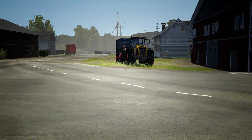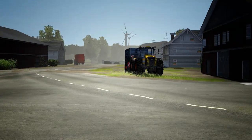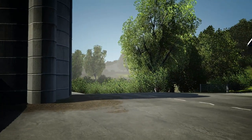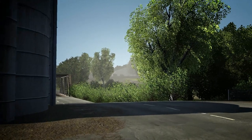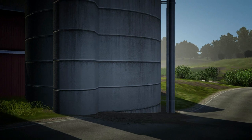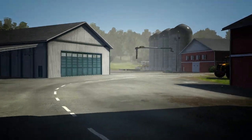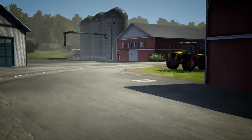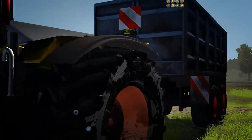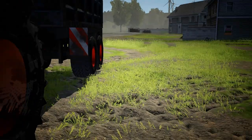Hello everyone, this is Amanda here again. Another episode of Agricultural Simulator 2013. From last episode, I finished harvesting up the canola that was up by my greenhouse. I got some of this field done as well, just filled up the combine. I believe I brought the tipper over to it and then went and sold what was in the tipper. We got four million bucks right at the moment.